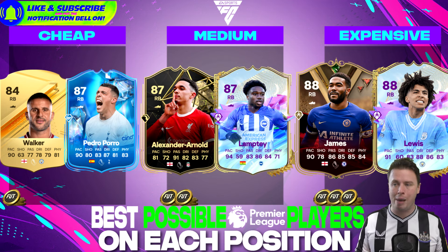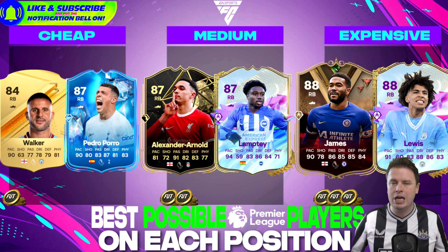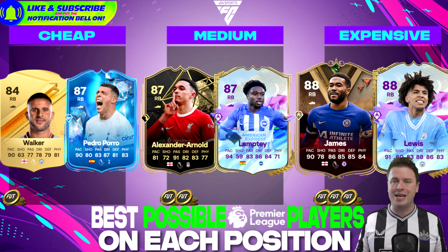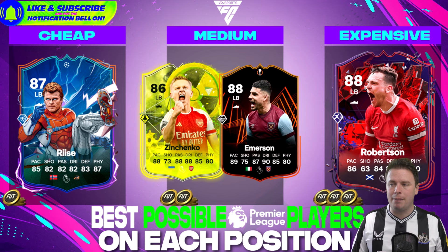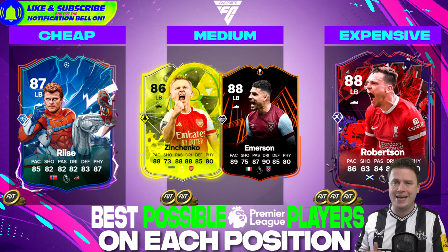Trent himself is one of the best passing fullbacks I have ever seen. Reece James and Lewis are the best right backs — they jockey a lot. What is jockey? You go from walking to sprinting in no time, which is great for a fullback. James, Lewis, and Lamty all have that playing style plus extra agility and explosive sprint power. Moving to left back: Zinchenko is a nice option, and Emerson Palmieri can go up very high if West Ham wins the Europa League. Andrew Robertson is currently the most expensive left back, but Emerson has the potential to outgrow him.